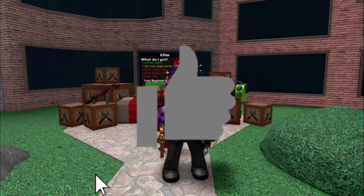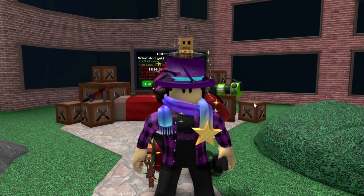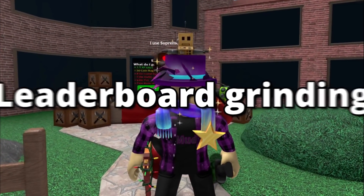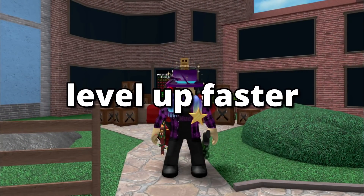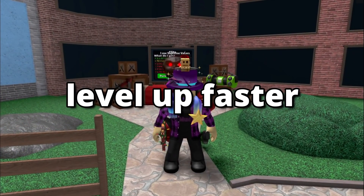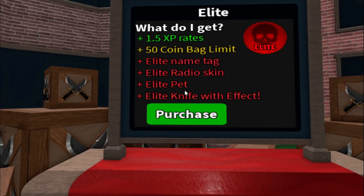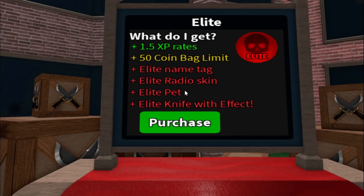If you're an Elite leaderboard grinder trying to get trophy items, then get the Elite Game Pass, because getting an extra 10 coins per round is very helpful. If you want to reach max level faster, get Elite. But if you don't want to pay to win, then don't buy it. And if you're buying Elite just for the pet and knife, don't — because they're tradable items anyway.